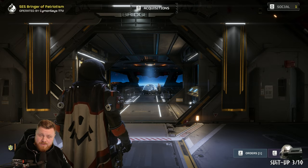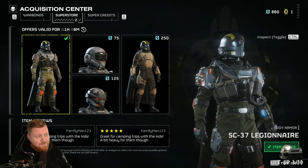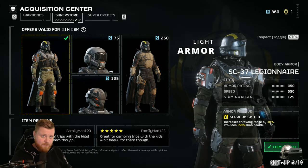And a side note: since we are here now, depending on the time you're watching this video, check the store right now. Because this armor over here is S-tier — it does come with increased throw range by 30%, and I can't live without it.